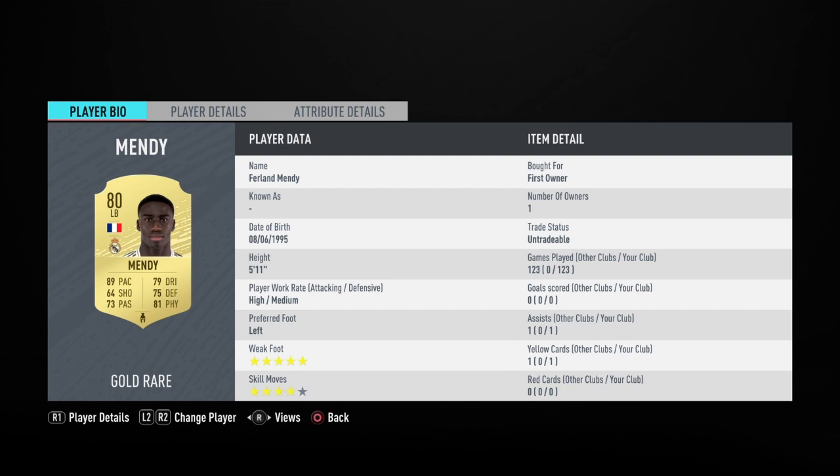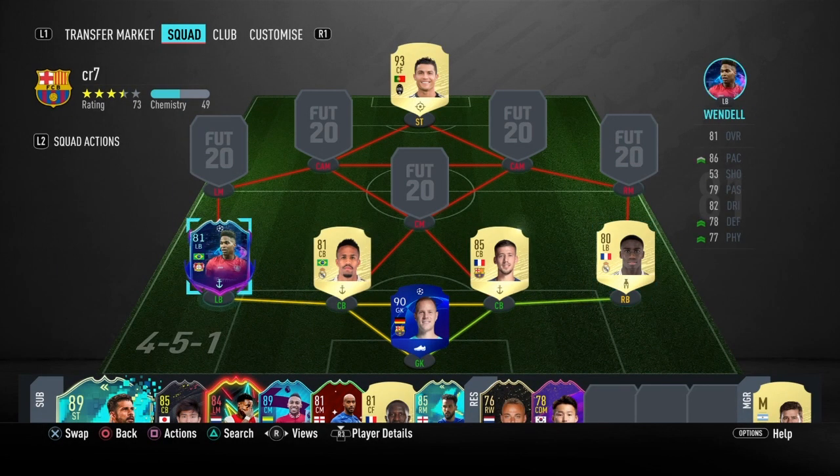5-star weak foot, 4-star skills — you don't miss out on anything. If he's playing off-cam he is a beast, no cap. He is the best left back or right back wherever you play him, and this defence speaks for itself. This is a trio that you see in every single defence.